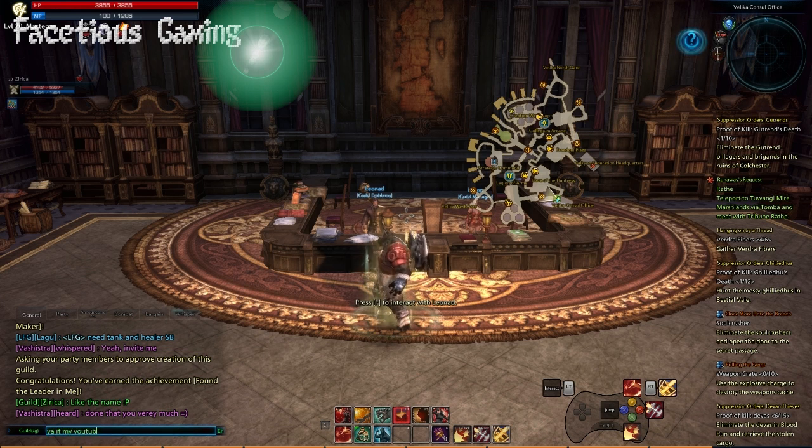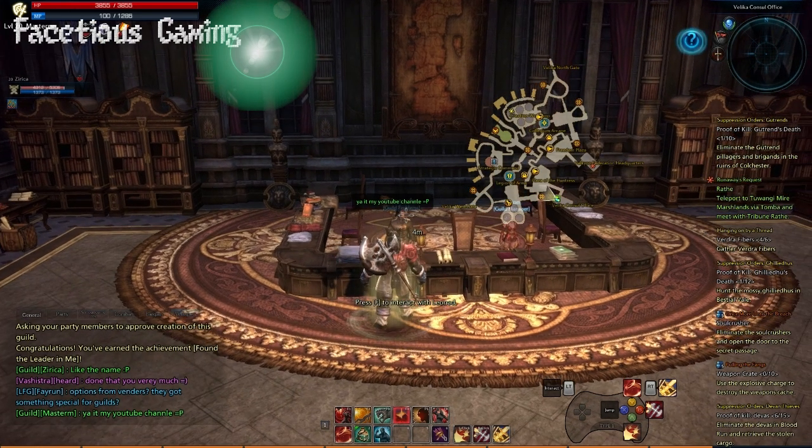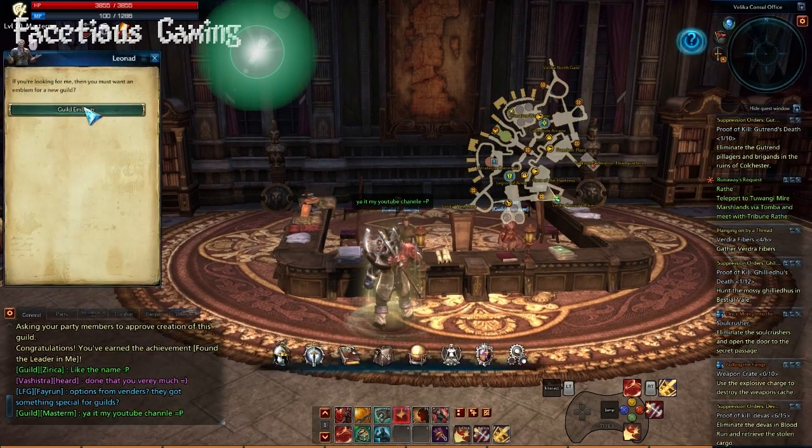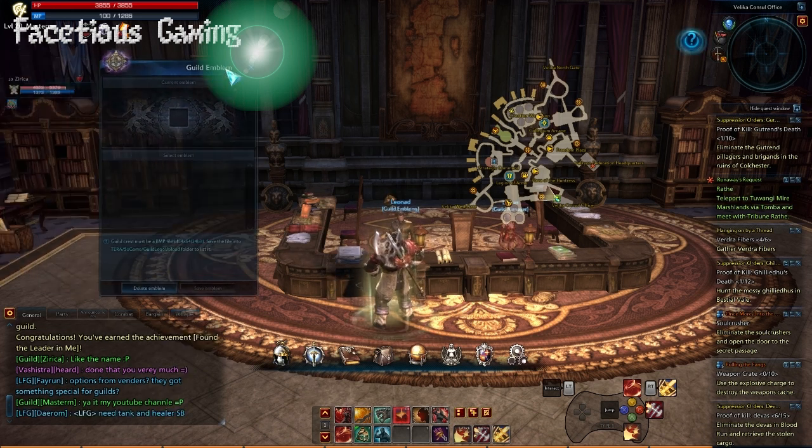When you speak to the guild emblem master, he will tell you that you can basically use any image in 64x64 BMP format, and you put it in the correct file, which I'll show you how to do just now.